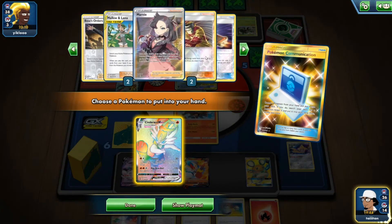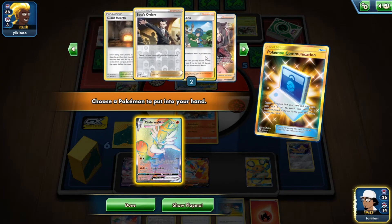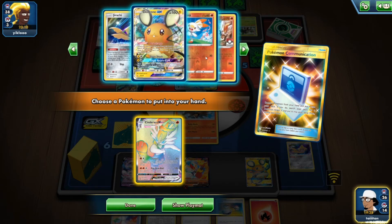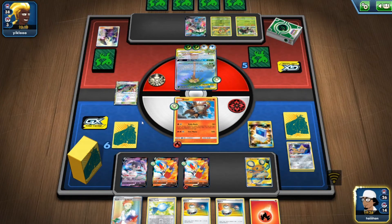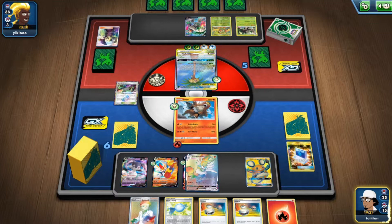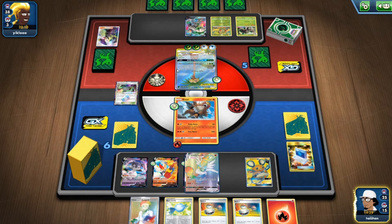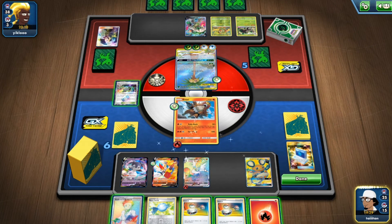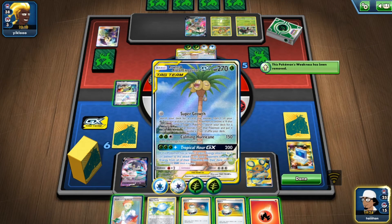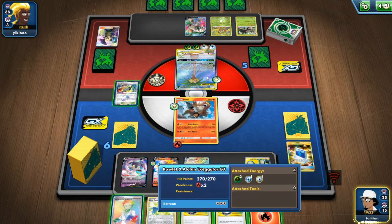No, we have all our energy. Skateboard is definitely in the prizes. Use Marnie. Giant Bomb's left — there's something I'm not seeing. Indeedee went into the discard. Next turn he's definitely going to hit me back — what would that be? About 200.